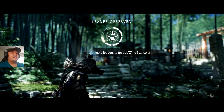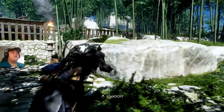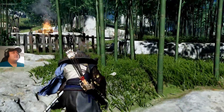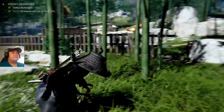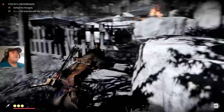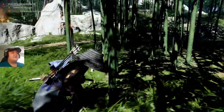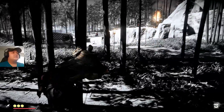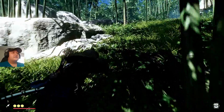So what I learned from last time is that when you observe before you kill, you can fill up two bars instead of just the one. Alright, kill enemies with the half bow — okay, I can do that. Dang, they can see me from all the way up there. Alright, let's go this way.